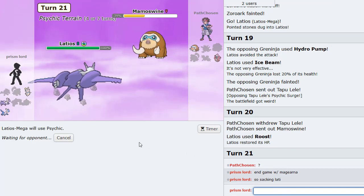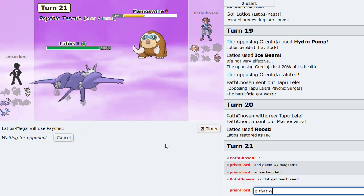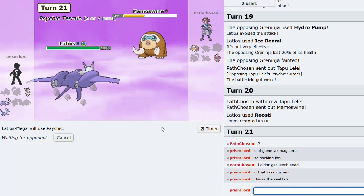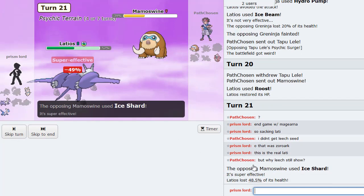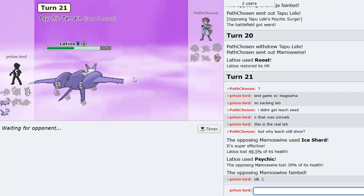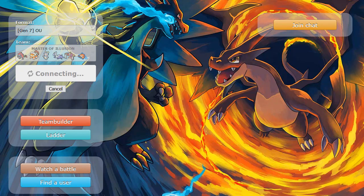I had to explain it to him. I didn't get Leech Seed - wait, I think he's confused. I sent out Latios - that was not the real Latios. I really just bamboozled this guy. Why is Leech still showing? I don't see Leech. No idea - I don't see Leech Seed at all. Zoroark really out here playing mind games, like legit playing mind games. That was crazy.